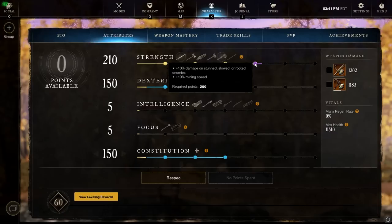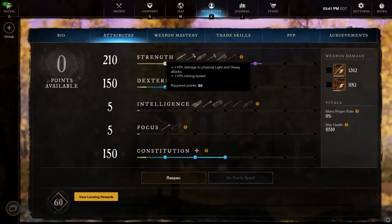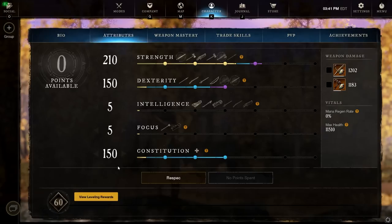On the strength side, we get 10% damage on stunned, slowed, or rooted enemies — this build has tons of stuns, slows, and roots, so that's fantastic for outgoing damage. There's also the 5% slashing damage bonus, nice for the throwing hatchet as well as all our Sword and Shield attacks, and then 10% damage to physical light and heavy attacks, which is fantastic for the Sword and Shield burst in general.